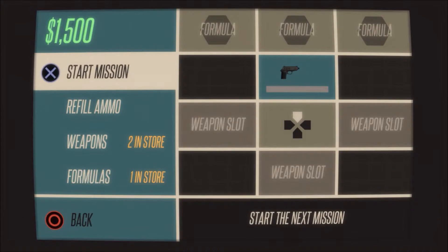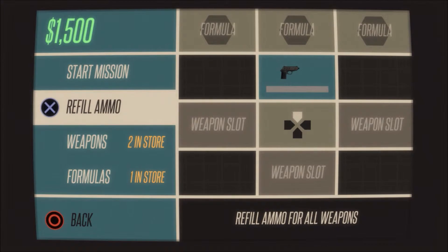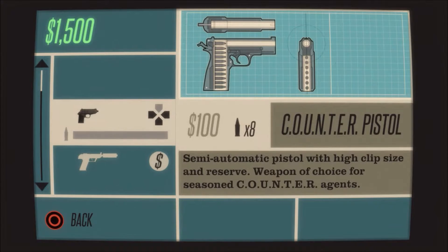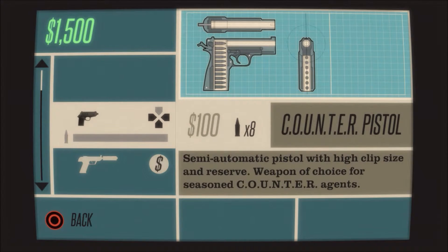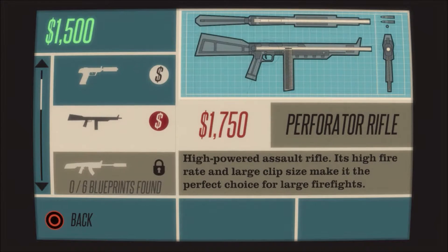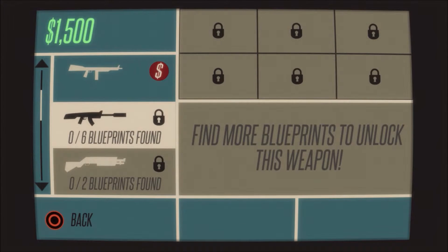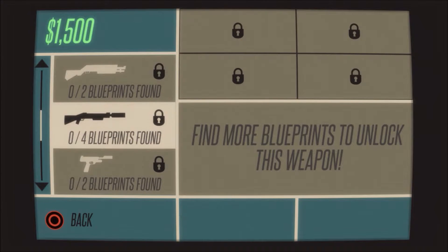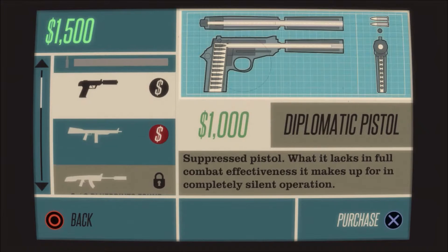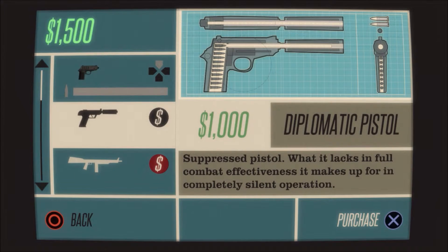Talking about replay value — any guns or formulas you unlock, they'll be unlocked in your next playthrough. You'd still have to pay for them, but if I unlock them in this run, when I come back to start again those guns would be available in the shop immediately and those formulas would be available immediately. That's great if you choose to play again, especially if you put the difficulty level up.